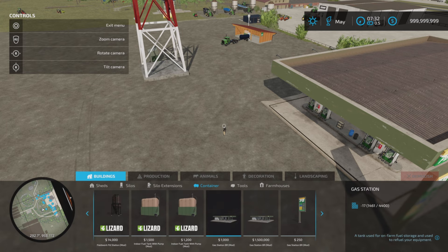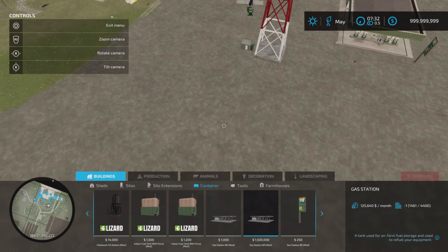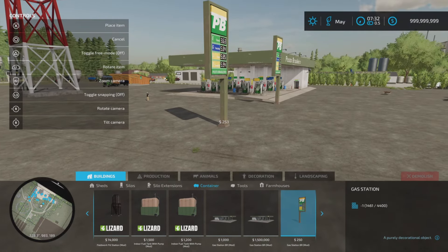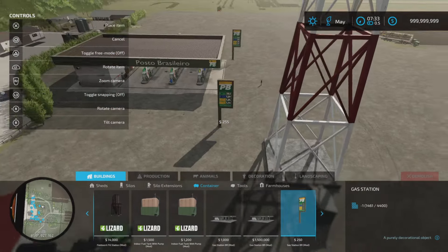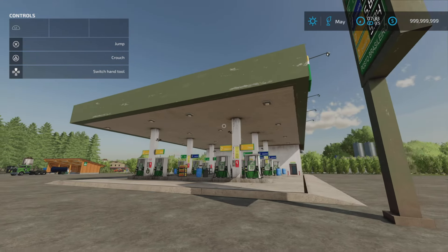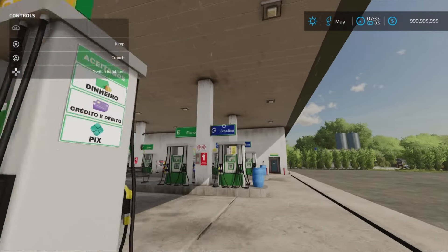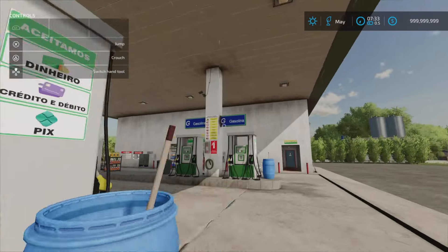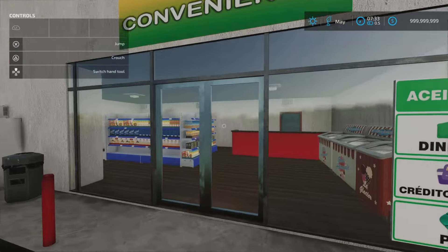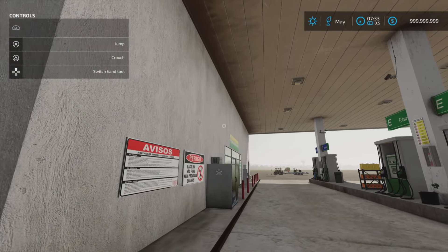For 1,000 we've got the gas station, and for 1.5 million we've got the gas station that earns you money per month — that's the one I went for. No colour option. For 250 we've got the sign, which you can place either side down the road, twist and tilt as you wish. Those are the two fuel stations, very nicely detailed. Loads going on with the pumps — we've got gasoline, ethanol, facilities should you require them, and a little shop in there as well. The Gas Station BR by Zero Oito.